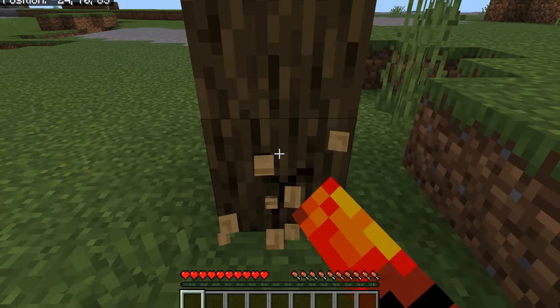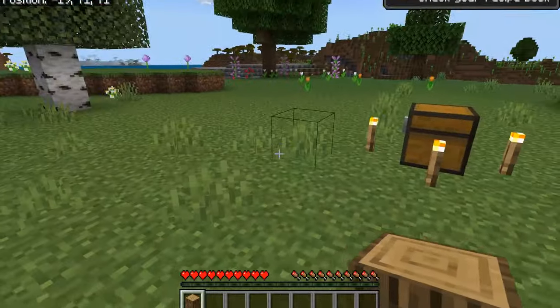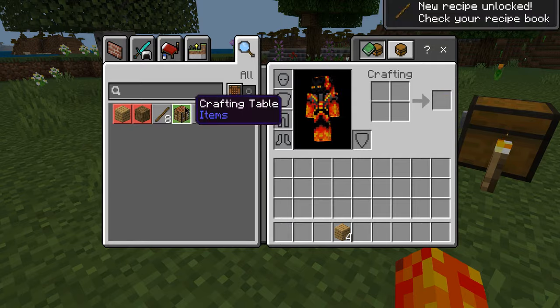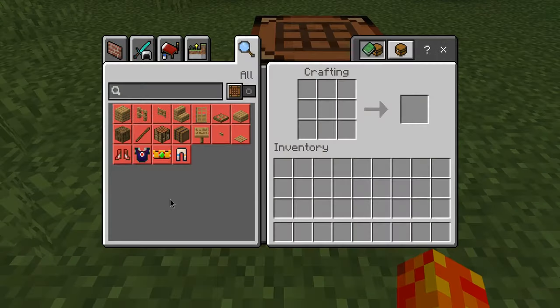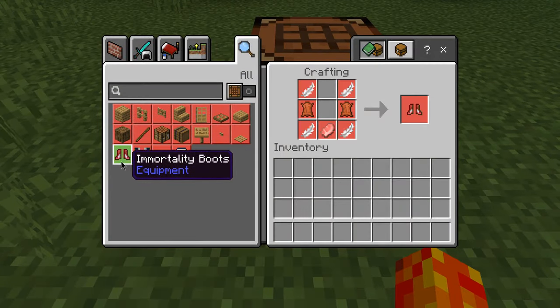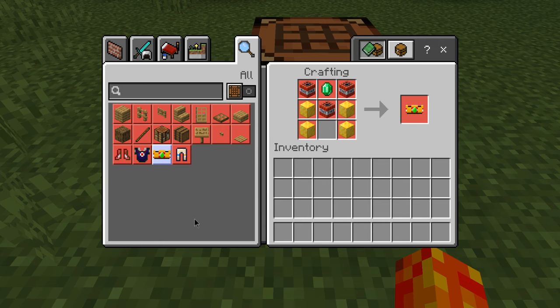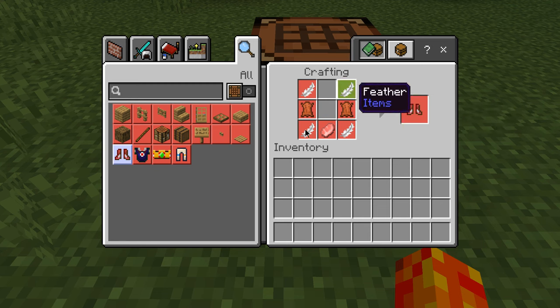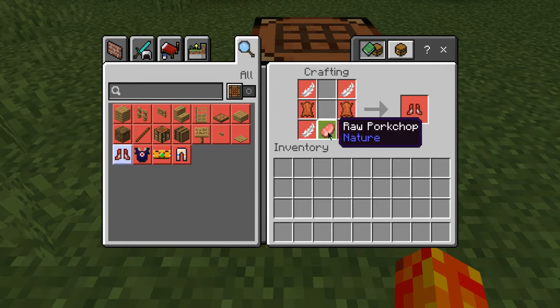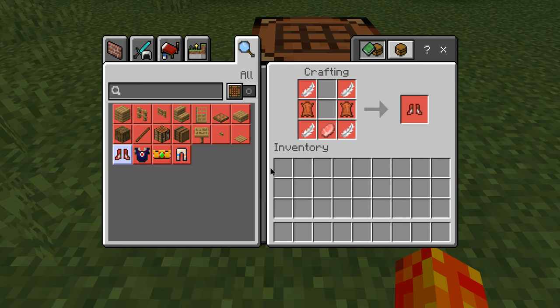I'm placing a crafting table so you can see the craftable pieces of armor. As you can see, we have immortality boots, immortality leggings, immortality chest plate, and an immortality crown. They all require different crafting recipes. For example, the immortality boots requires four feathers, two leather pieces, and a pork chop.